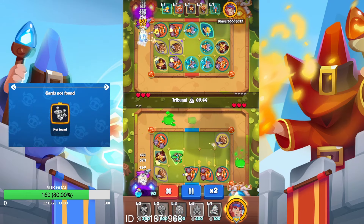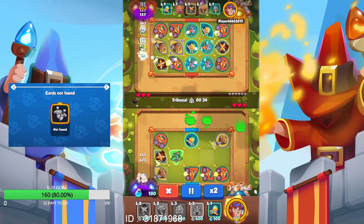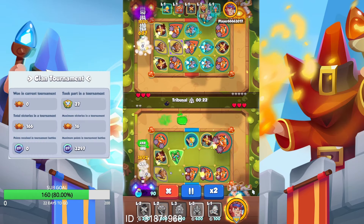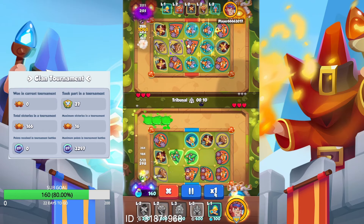Sharpshooter also deals a lot of damage to mini-bosses and bosses which helps your deck. Finally, the Priestess's ability to give you mana can be helpful in enabling you to use your other cards more frequently. This can be particularly useful in longer battles where you need to sustain your card usage over a period of time.